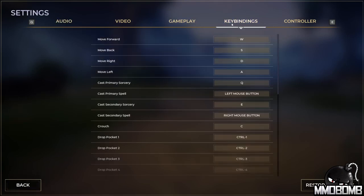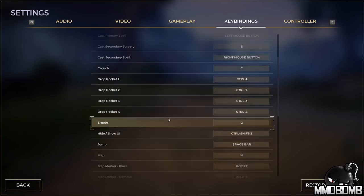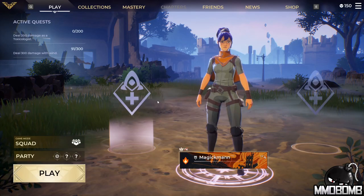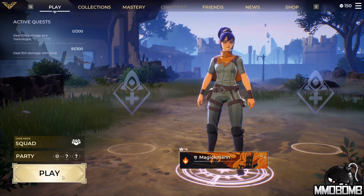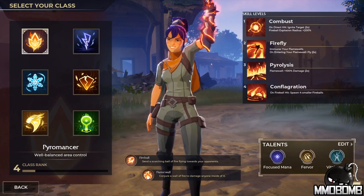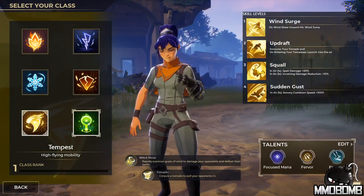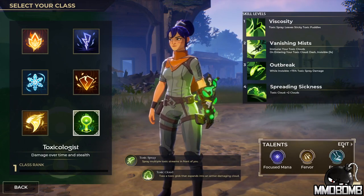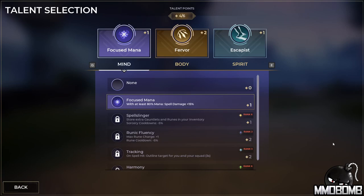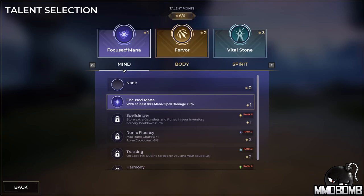After we check our key bindings for emotes, we'll jump in-game. Upon launch you'll notice the Chapters icon at the top center of the screen is grayed out — we'll come back to that when we cover menus. You can only queue up in squads of three right now; solo and duo queues will be available but are currently locked.